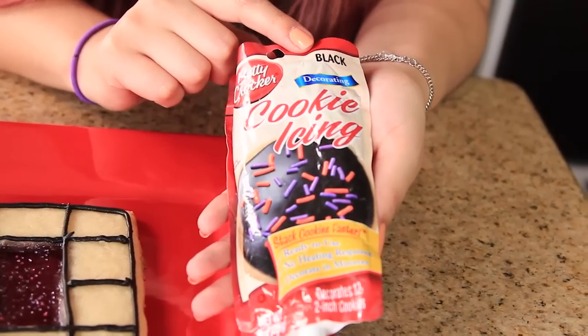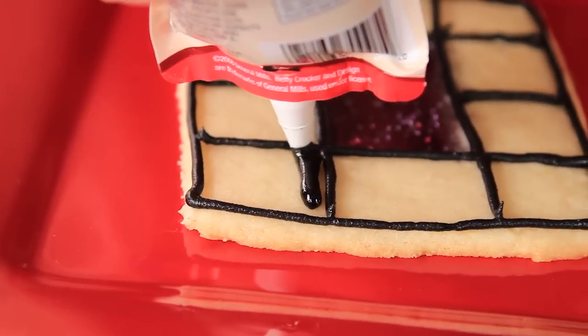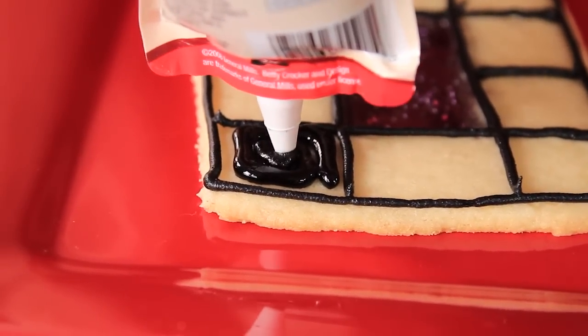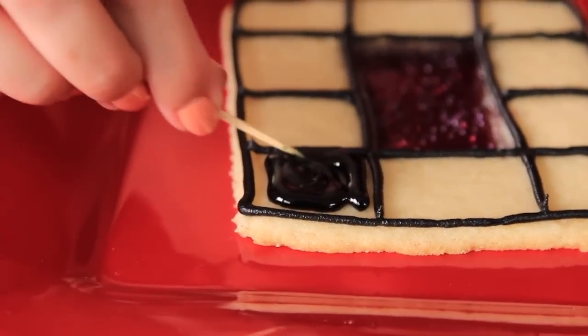Now I'm going to use this black cookie icing and fill in each square — each little piece of obsidian. Just cut a large hole and fill it in, and once it's all filled, go ahead and grab a toothpick and spread it around so that it's evenly distributed.